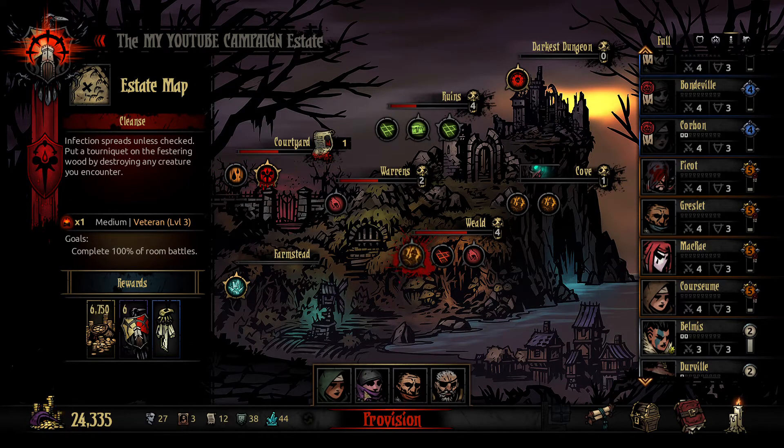My characters are undergeared and underskilled. I've actually brought two focus rings to make up for the loss of accuracy. We're going to go into another dungeon and scoop up as much as we can. The infestation is definitely growing but there's not a lot we can do about that except just hope and pray.